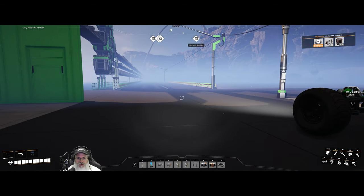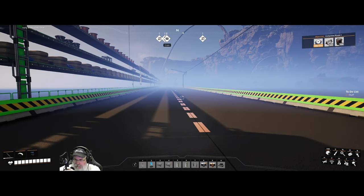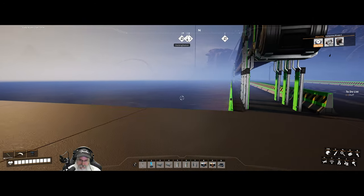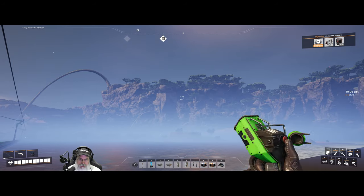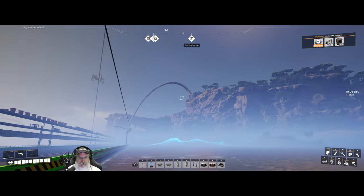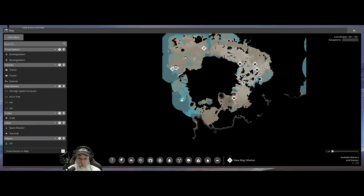Welcome back everybody to Satisfactory on TheBear.org, and in this episode we are going to start working on getting some coal down here, because we're going to need that both for the coal power plant and also for steel production. So if we do our scanner off to a little bit to the northeast-ish or so, there are going to be some coal deposits.